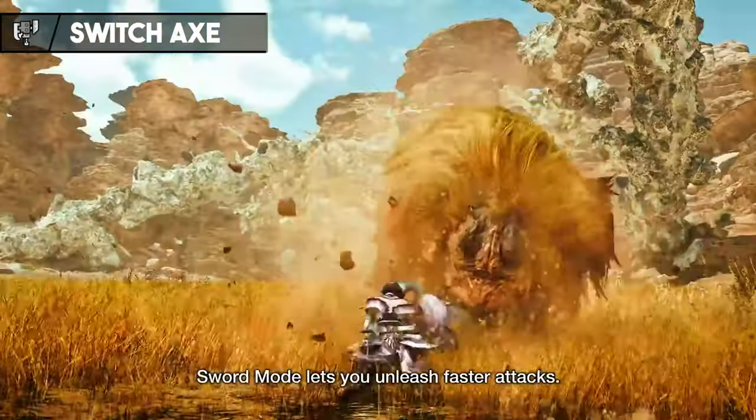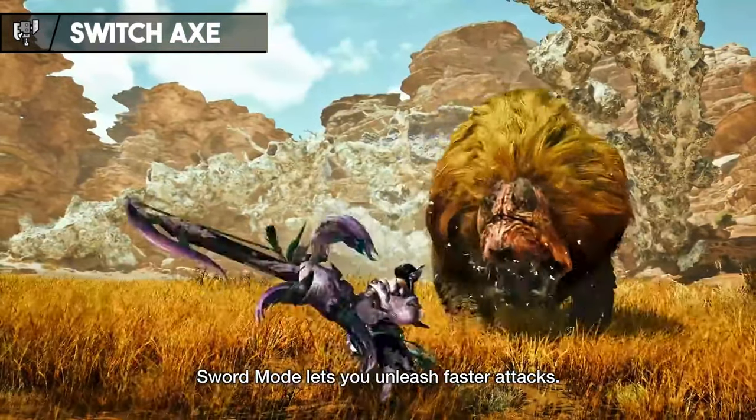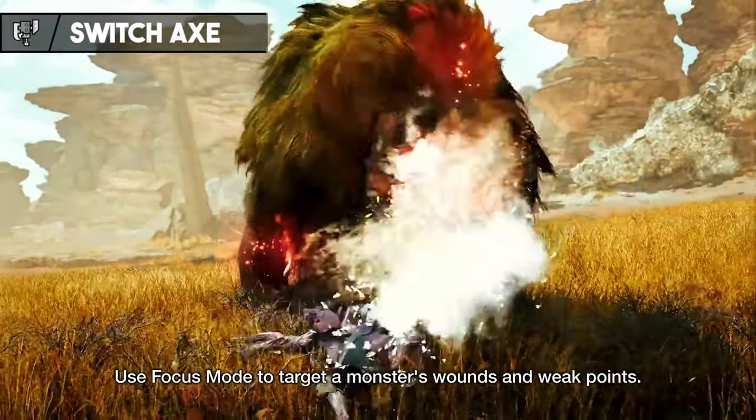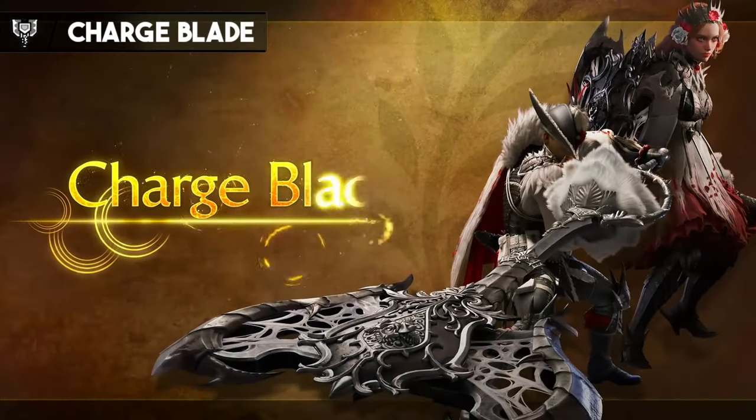The Sword mode, while faster and less powerful, becomes a beast when you add phials to the mix. Power phials, for example, give your Sword mode an incredible damage boost, making it a fan favorite.